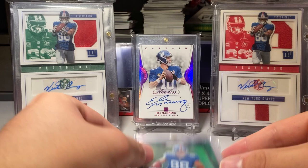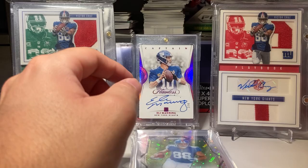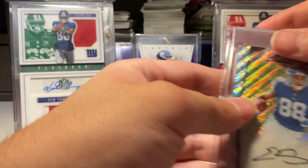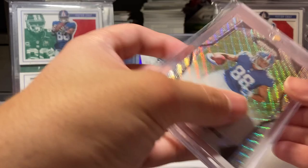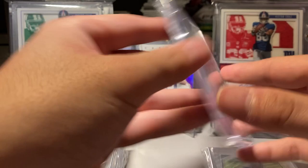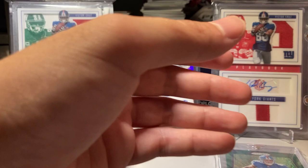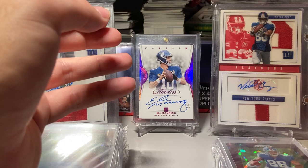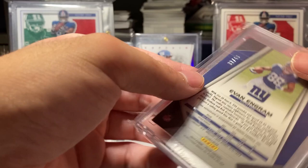I got the pink, the green, the disco, the red white and blue — the autograph's really bad but I never found another red white and blue so I stuck with that one. I got the blue wave numbered to 149, the green scope numbered to 99, the purple ice — a little off-centered but that's okay, numbered to 75 — and the red power ice, also a little off-center, numbered to 49.